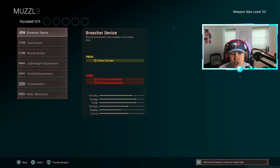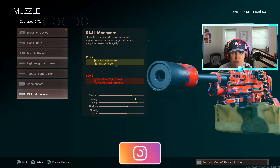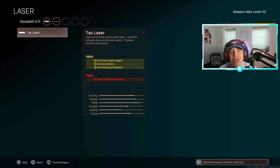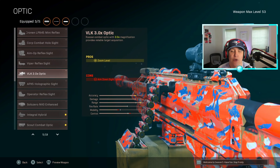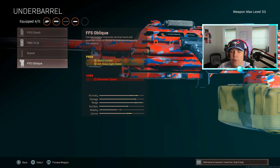For your muzzle you want the RAW Monocore Suppressor — you get sound suppression and damage range just like the Mono. You also want the 32-inch Line Breaker barrel, as well as the Tac Laser. For the optic, put on the VLK 3.0, and last but not least for your underbarrel you want the FSS Oblique underbarrel. My fault — that's what you get when you don't play Warzone for five days.